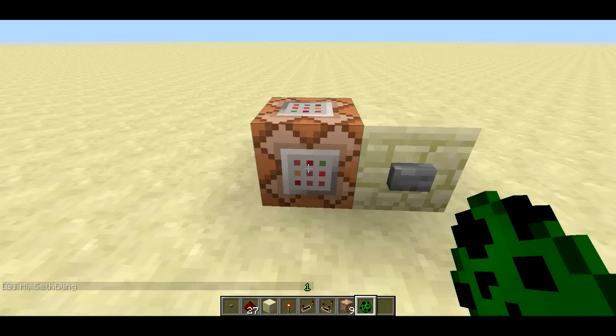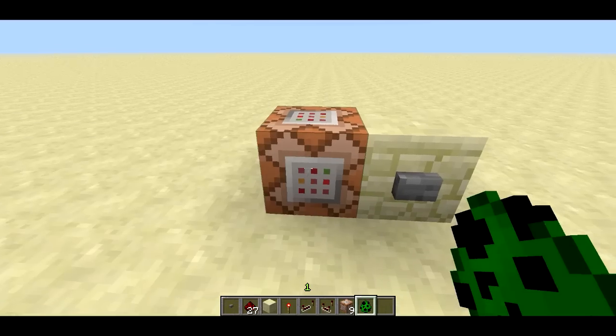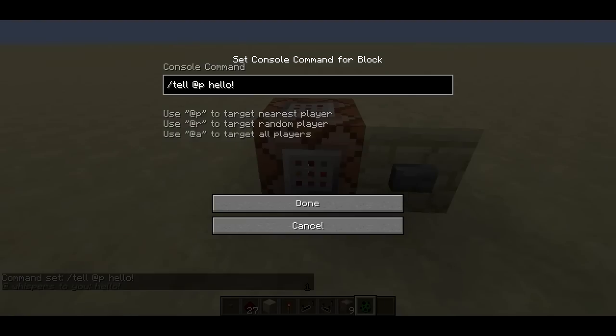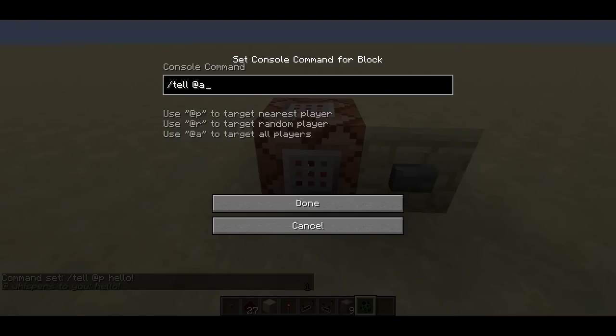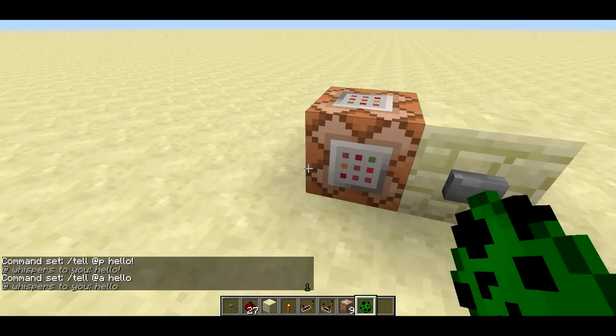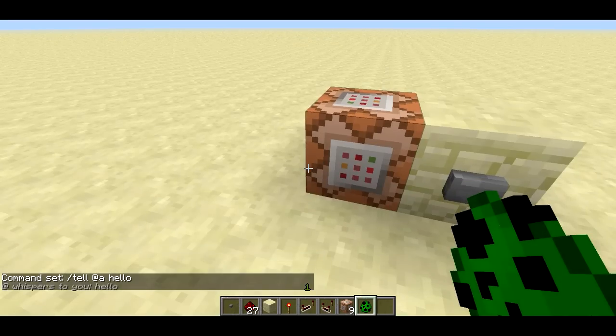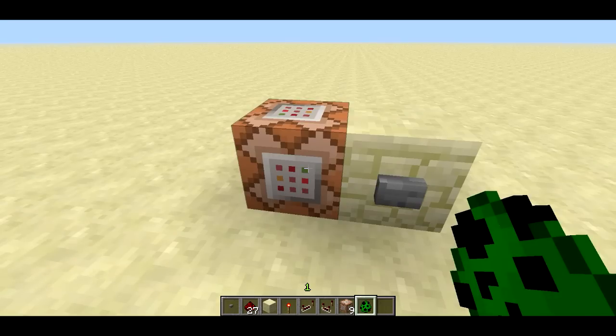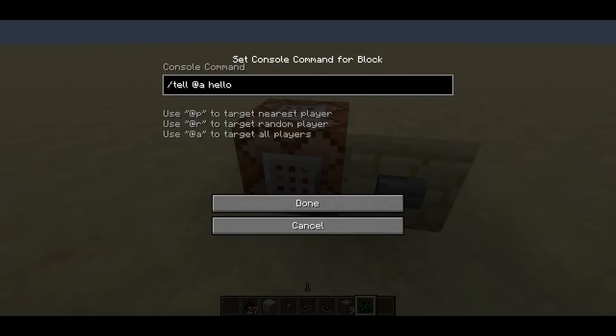To go along with say, there's also tell. You can use slash tell @p hello, and the command block will whisper 'hello' to the nearest player. You can do tell @a hello and the command block will whisper to all players on the server. Later with specifiers, you'll be able to filter it so you tell a message only to people with a certain level or whatever.